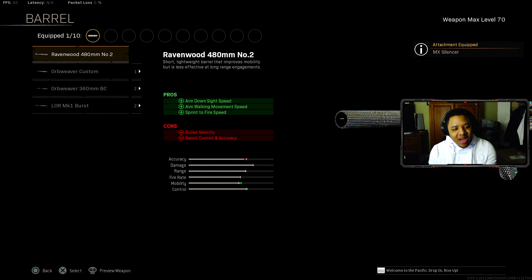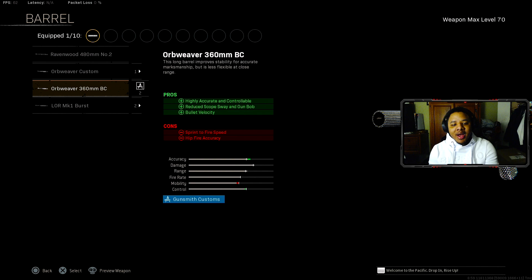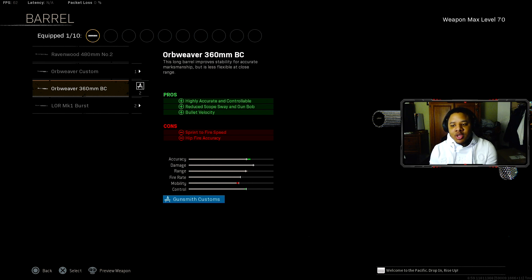Coming down to the barrel, it's going to be a little bit different now. A lot of people were recommending the Burst barrel, which was doing more damage, but they did nerf the Burst one. So I will 100% now recommend using the 360mm BC barrel, which is by far one of the best barrels for the NZ.